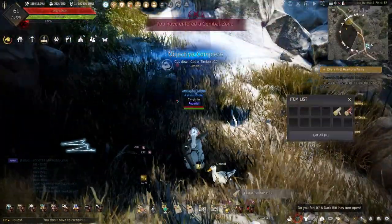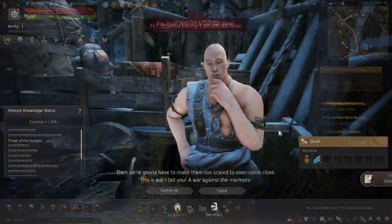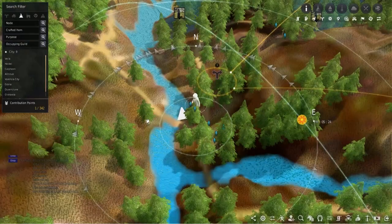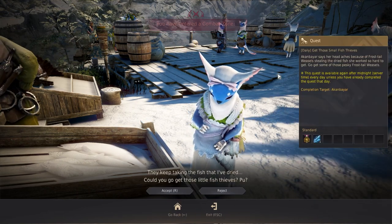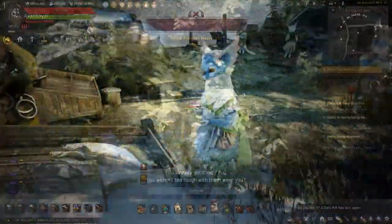Heading out the East Gate provides enough Cedar Trees and Marmots to kill. After they are completed and turned in, it's time to head south to Aretha's Belt. Taking the daily Gittos Small Fish Thieves will require ten Frost-tailed Weasels this time. These are around the area, but it is a short trek away.